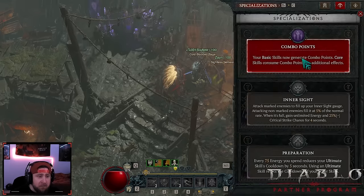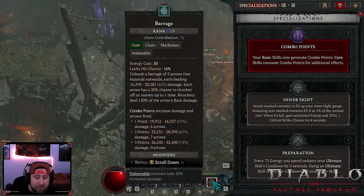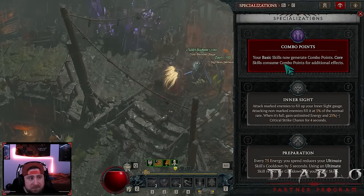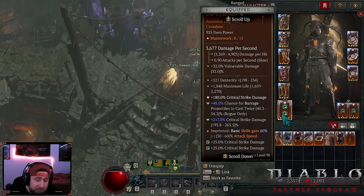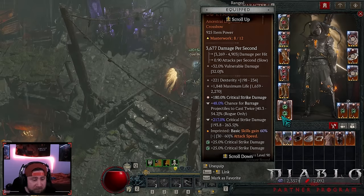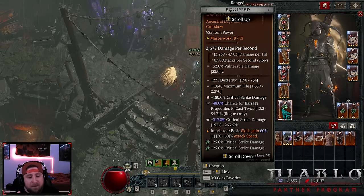Our specialization is obviously combo points for even more damage. When we fire, we're at five arrows and go to nine at three combo points. In our gear, if we get the chance for barrage to be cast twice it goes to 10, then plus four from combo points at three, so we get 14 arrows.